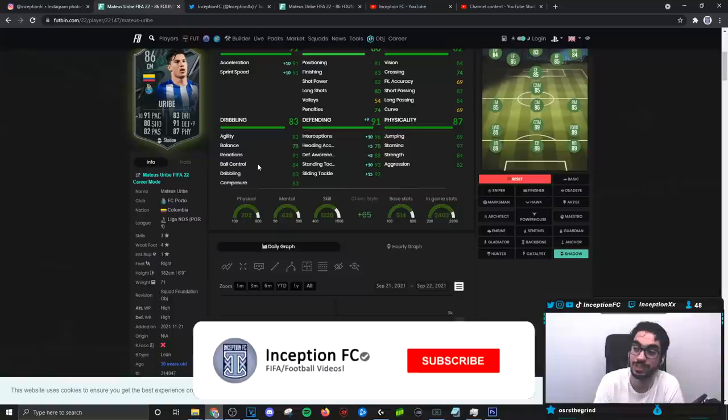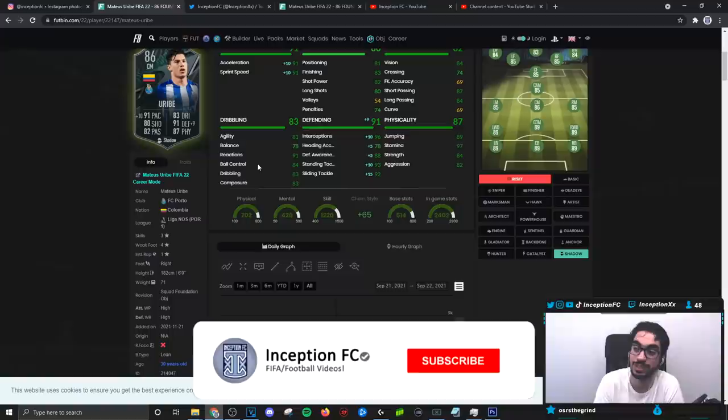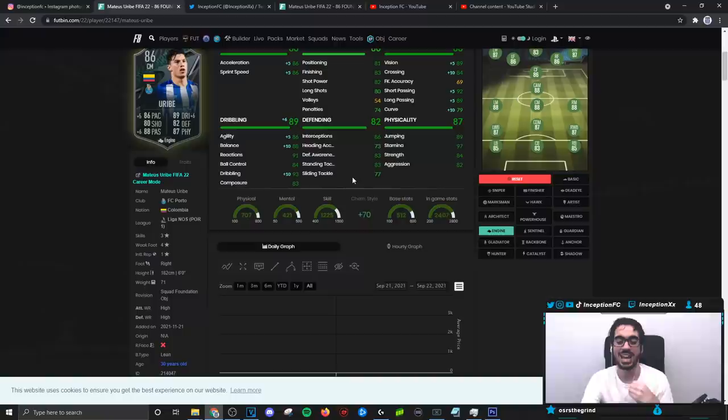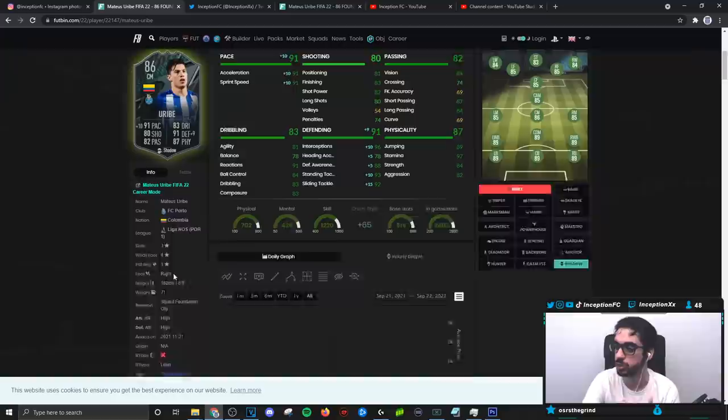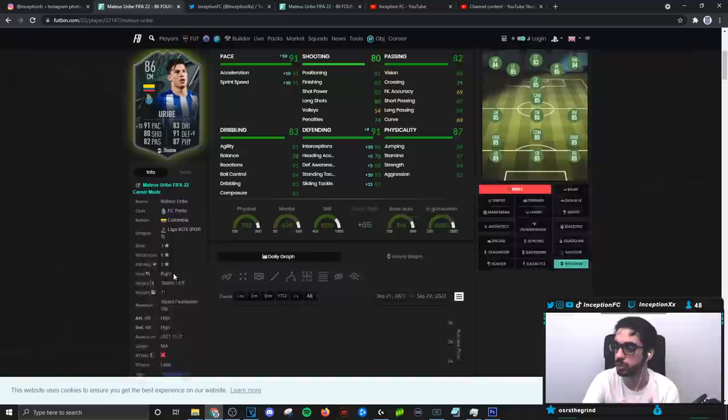Final verdict on the new Mateus Uribe gameplay objective card: we gave him a shadow chemistry style to boost his pace and defending as much as possible while working with good shooting, passing, physicality, and dribbling stats. With two chemistry styles, you can totally give him an engine if that fits your play style more. Nick usually gives his high-high work rate players an engine, which isn't a bad choice, because AI-wise when you're working with 97 stamina — a player that pushes forward and comes back equally — it's fantastic. For me, I prefer the AI to be as good as possible in the pace department, so I give them the acceleration and sprint speed to get into positions quickly. His dribbling stats are good enough, especially with the lean body type.